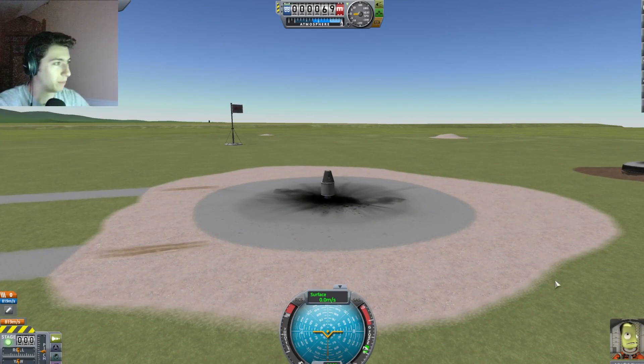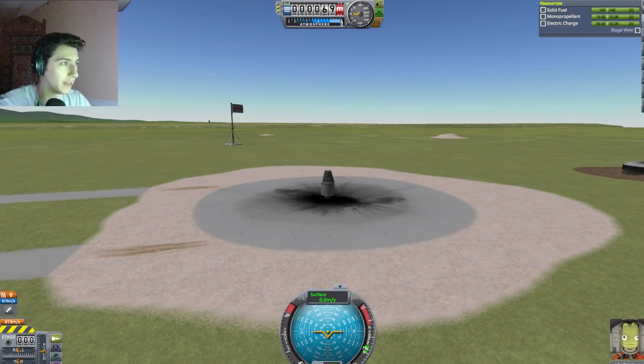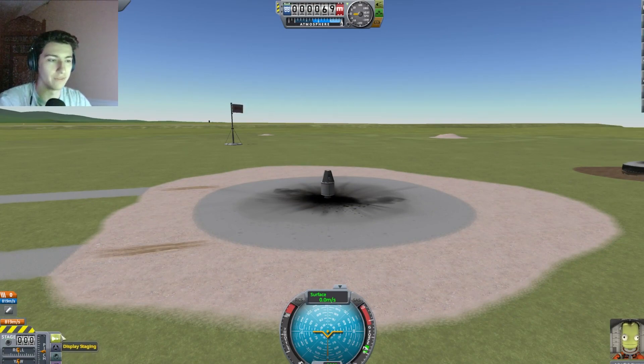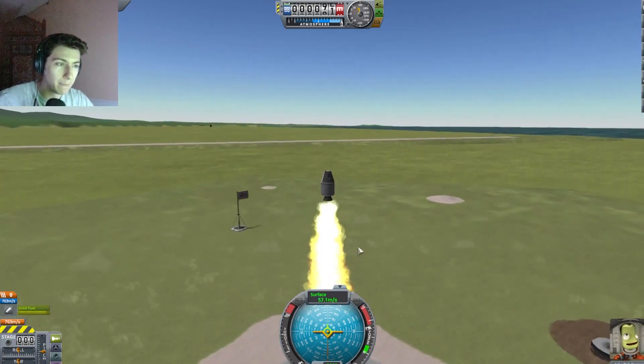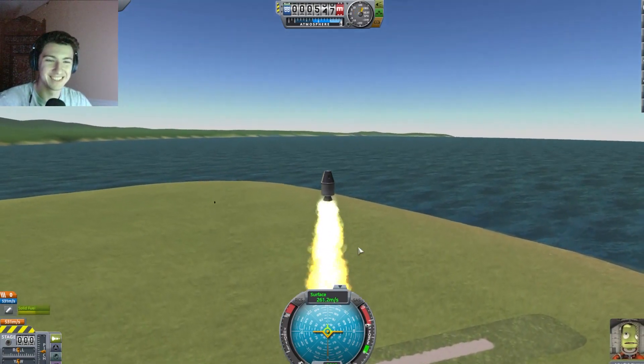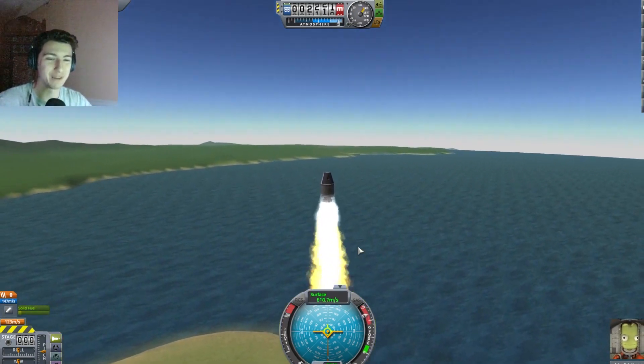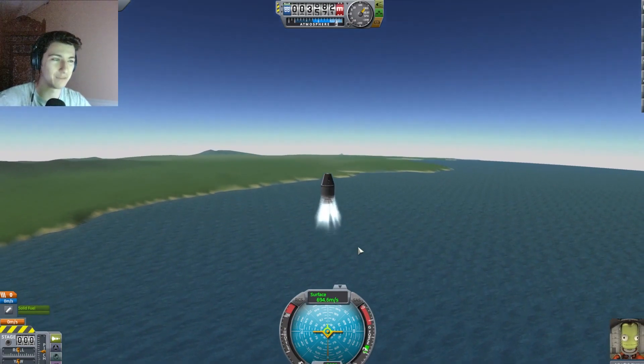We can see Jebediah — we've got him in the bottom right corner. There's a bunch of fancy buttons and readouts. I'm going to ignore all of that. I believe it is space bar — yeah, there we go. So we've got our first liftoff. It only took me like five minutes.